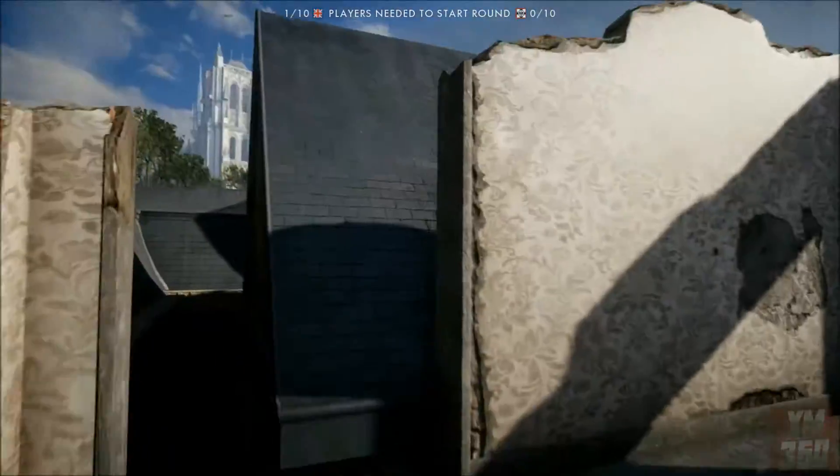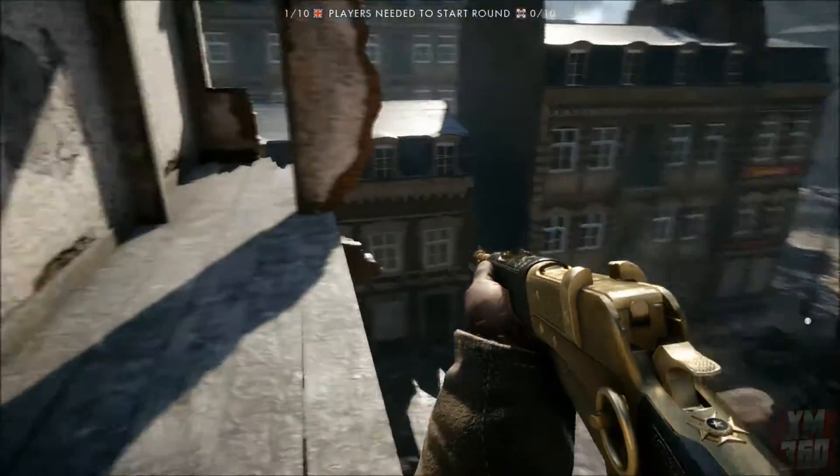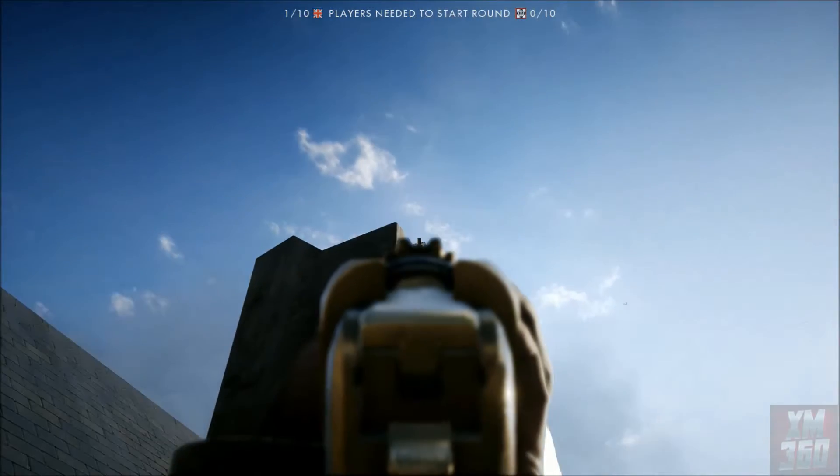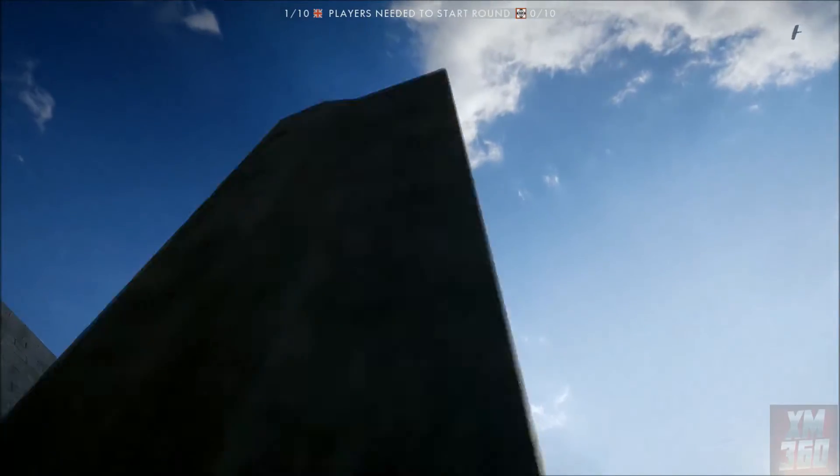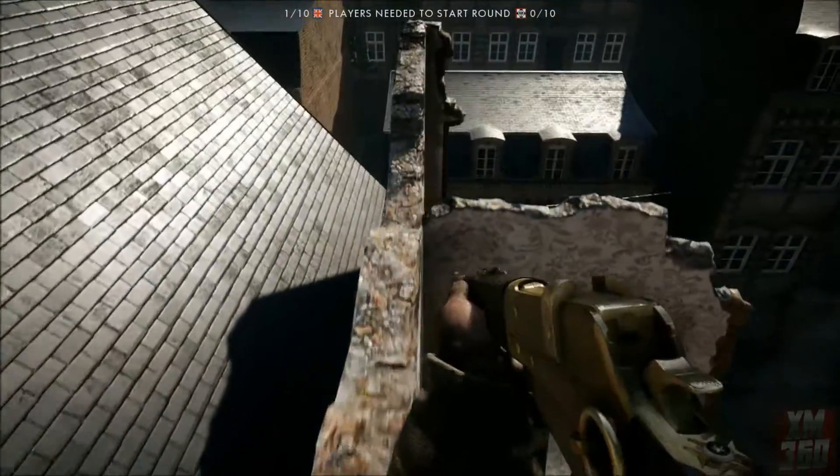Then you climb right up here, and once you climb up here this itself is a pretty good spot. But you can get right up here on this little piece of wood — if you position yourself just right it will let you climb on top of it, and right here this is probably the highest spot in the map that you can get to.